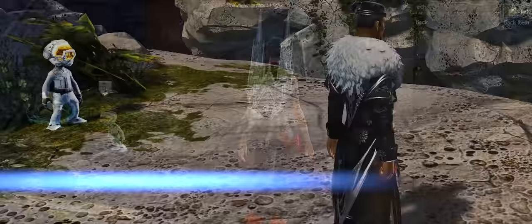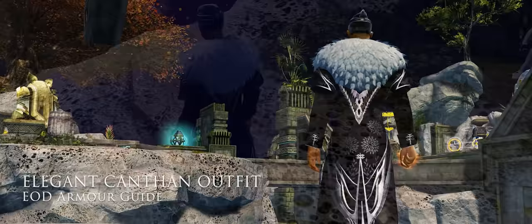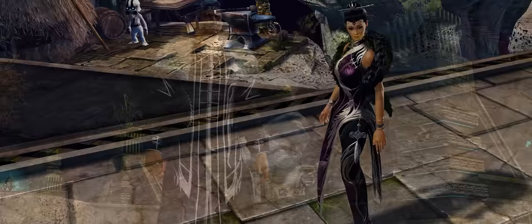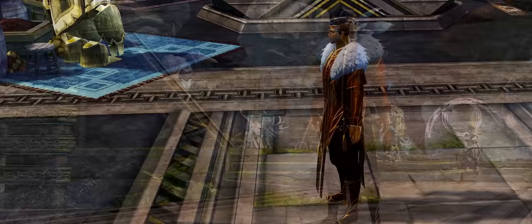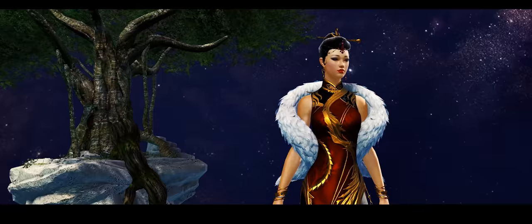The final armour skin I'm sharing with you today is the new elegant Kanthan outfit, which is a Black Lion gem store skin. It looks fantastic on both the female and male avatar and will set you back 700 gems, or around 200 gold if you are using the game's gold to gems exchange. I love the brocade effect the art team have achieved with the material — it is absolutely gorgeous. Let me know what you think of it in the comments below.